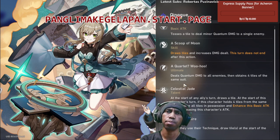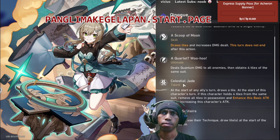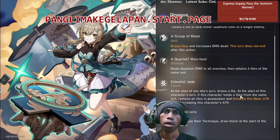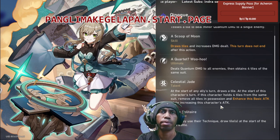If we use our ultimate, there's going to be 4 tiles in the next turn — crazy! Talent: at the start of any ally's turn, draw a tile. At the start of this character's turn, if this character holds 4 tiles of the same suit, remove all tiles in possession and enhance the basic attack while increasing this character's attack. Technique: draw a tile at the start of the next battle.